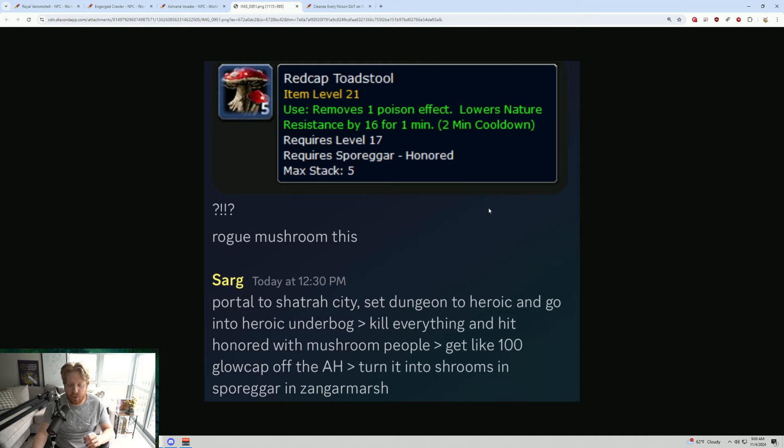It does require Honored with the Sporogar, which are some Mushroom People in Zangar Marsh. The way you get and utilize these is you portal to Shattrath City, set the dungeon to Heroic, and go into the Heroic Underbog. You kill everything and hit Honored with the Mushroom People, then buy 100 Glow Caps off the Auction House. You turn those into Mushrooms with the Sporogar in Zangar Marsh, and you'll be able to turn them into Red Cap Toadstools.